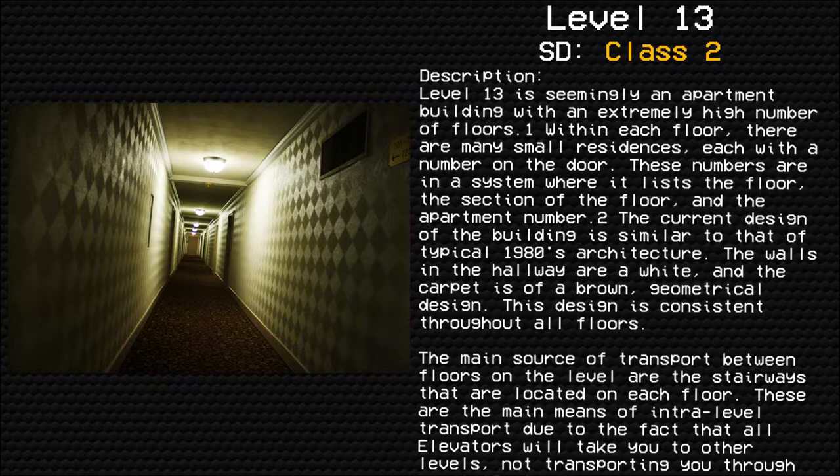Level 13 is seemingly an apartment building with an extremely high number of floors. Within each floor, there are many small residents, each with a number on the door. These numbers are in a system where it lists the floor, the section of the floor, and the apartment number.